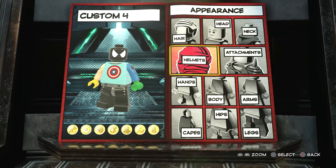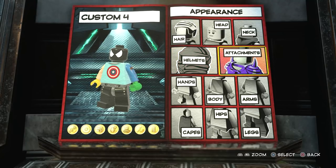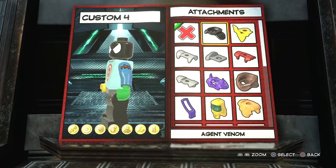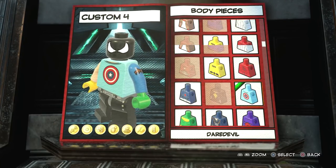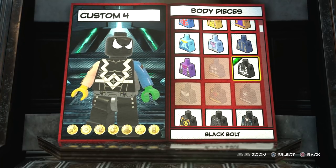The next thing you want to do is move on to the body, because you don't need any hair, helmets, or attachments. The thing is, we're going to be having a cape, so if we add an attachment, we're not going to have a cape — which is definitely not what we want. So we're going to go to body next. The body that I settled on is actually Black Bolt's. I think that looks pretty good.